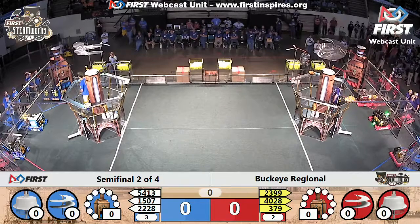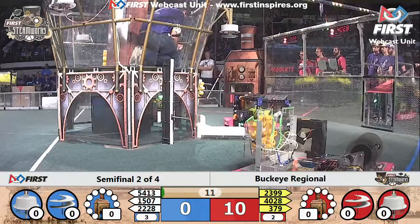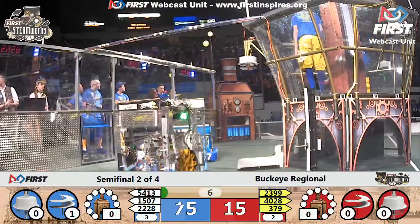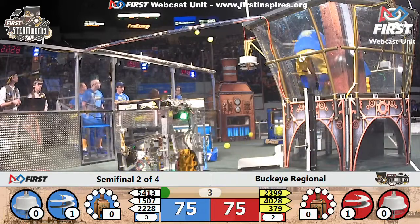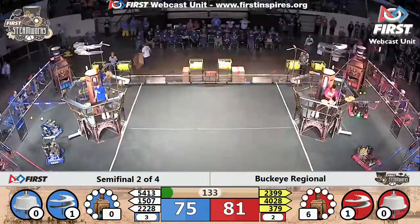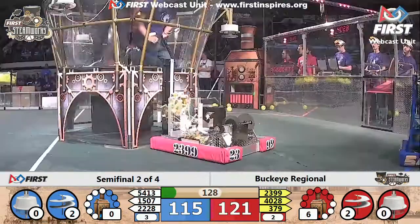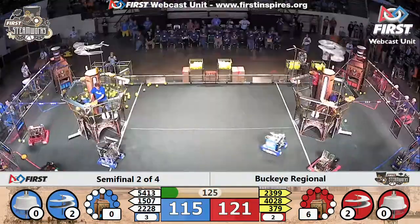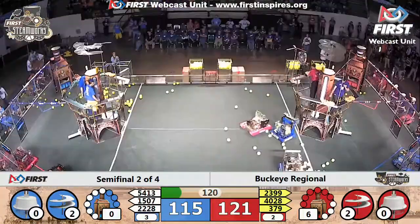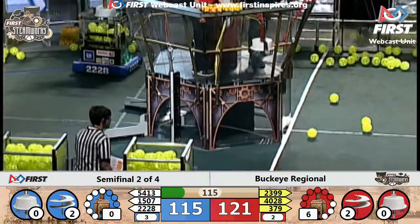Here we go — one of these teams is looking to win this series and move on to one of the final spots. 15-07 looking to score some KPA in the boiler. Red alliance doing just that, 56 KPA during the 15-second autonomous period — that'll be six points for the red alliance, 121 to 115.